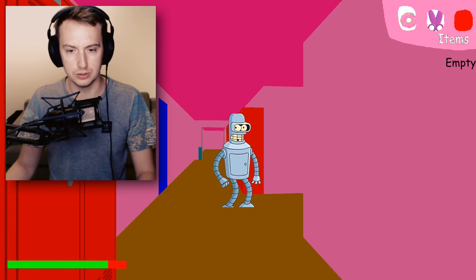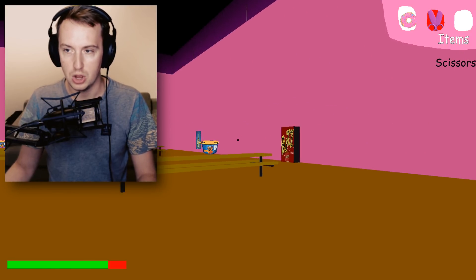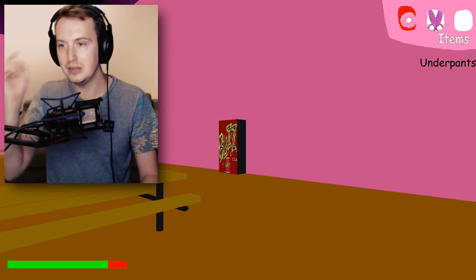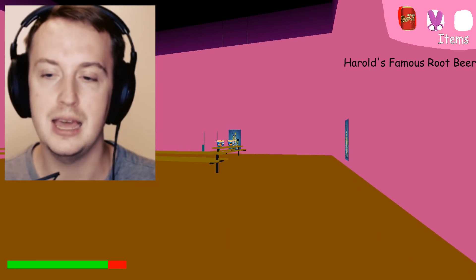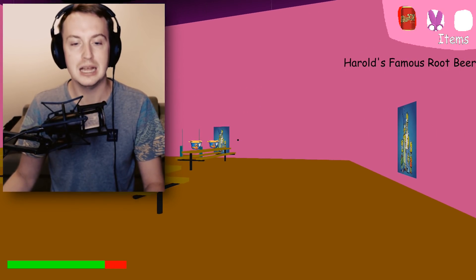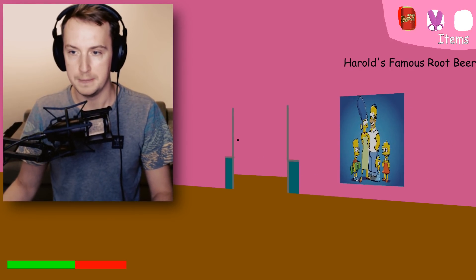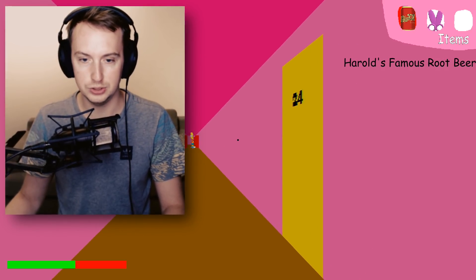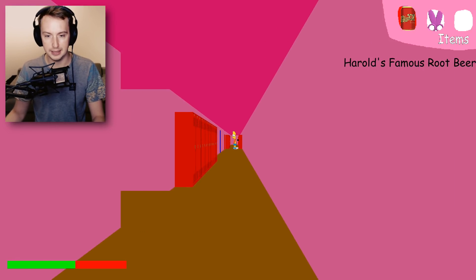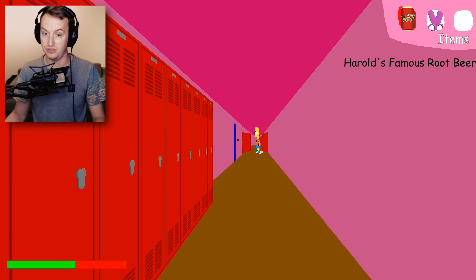By the way, what are you doing? This is from Futurama, you know - this is not Simpsons. Okay, so I believe I did something wrong. I believe I can exchange... Yes, I can. I'm sorry, I pressed something wrong the last time, but that's okay. There's another coinage. Harold's famous root beer - okay, good to know. I can actually go. I'm not gonna get this one just yet. He's getting faster and faster.